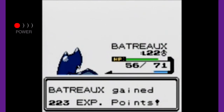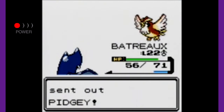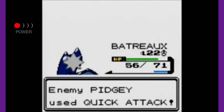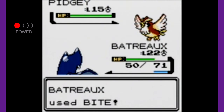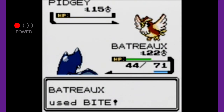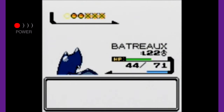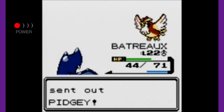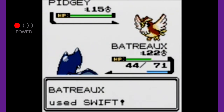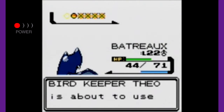Look at that beautiful Golbat sprite — just looking at it makes me feel better than that Zubat sprite. We still can't get the one-hit knockouts, but Batreau is going to do just fine. I'm sure he's not too far from being a Crobat — we just have to give him some battles. Since he's evolved into Golbat, he's going to be a lot faster. I really wish I could outspeed these Pidgeys with their Quick Attacks. Let's go for the Bite and knock out these Pidgeys.